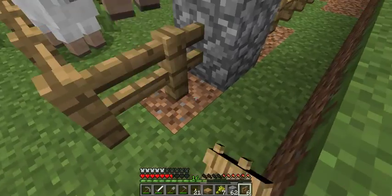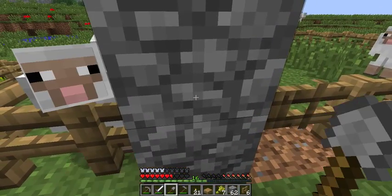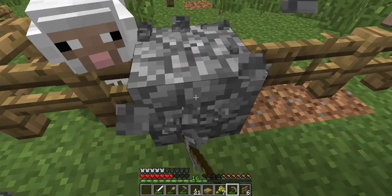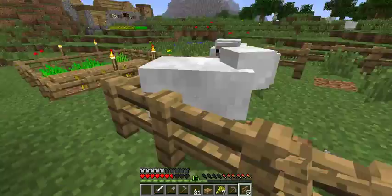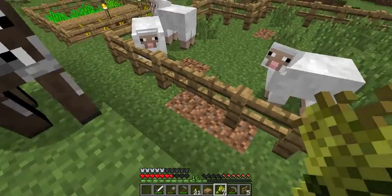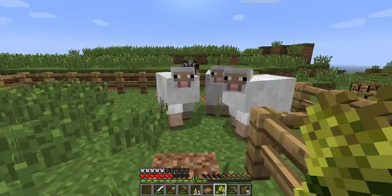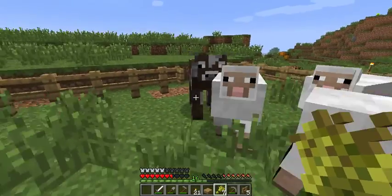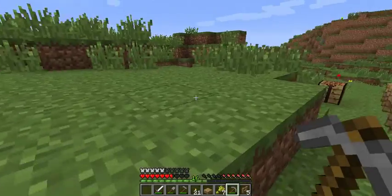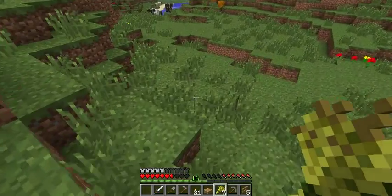Our cow escaped — it's okay! What you might want to do is put your pickaxe right next to your fence in your hotbar so you can easily switch to it. Then go attract that cow again, open your fence gate, and get the cow back in. Now I'm going to go get another cow and show you what you can do with this wheat.